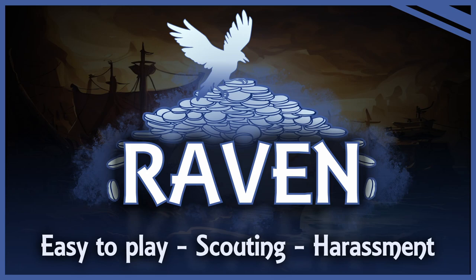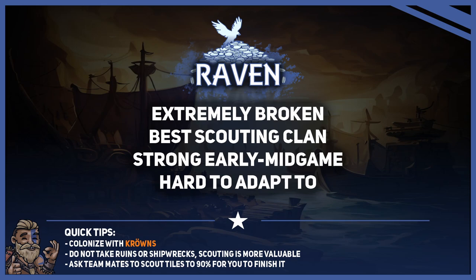Contrary to other clans, Raven is easy to pick up, as your goal is very straightforward. Raven wants to scout the map as fast as possible, as that gives you both fame and lore. As a bonus, the Raven clan has the ability to not only raid enemy or neutral coast tiles, but it can actually control them now, making them a nuisance to play against as you have to adapt to the raids. What makes the clan so broken is not only the ability to scout better than all the other clans, but having a strong early and mid-game while doing so.